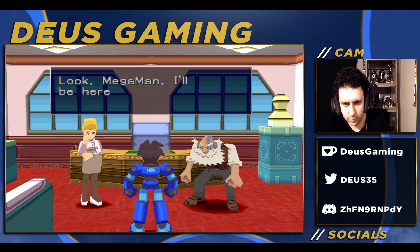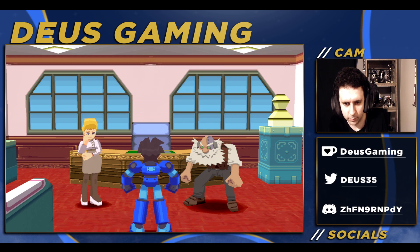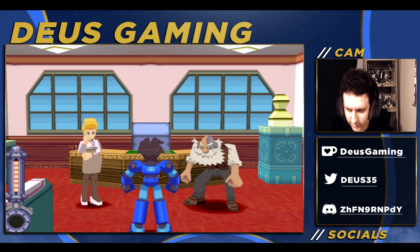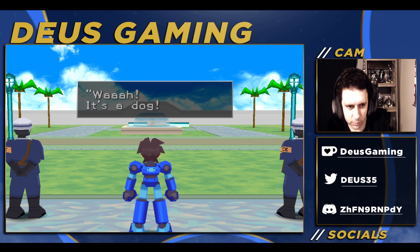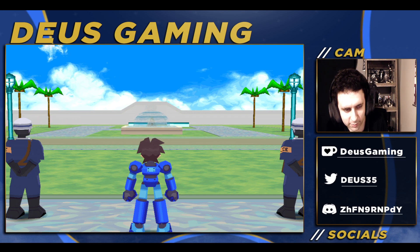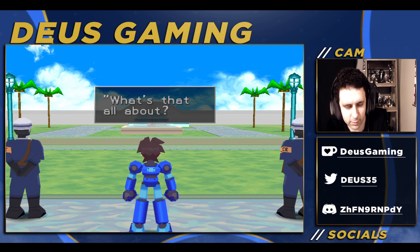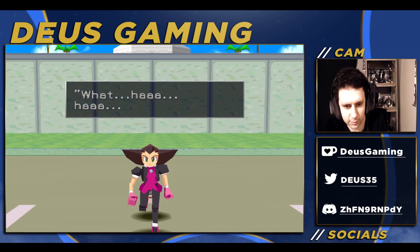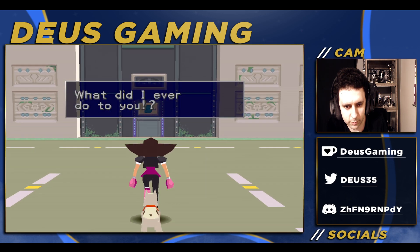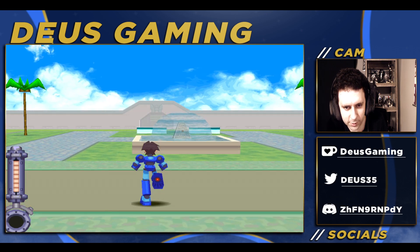'Look Megaman, I'll be here for a while talking with Amelia — so why don't you go back and keep an eye on Roll? Tell her not to worry about me, okay?' If you say so. It's a dog — indeed a dog — and it got angry. 'What's that all about? What did I ever do to you?' Well, that gives you a hint on where you need to go next.